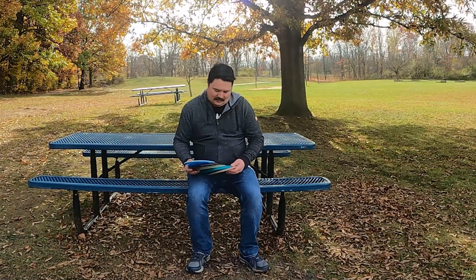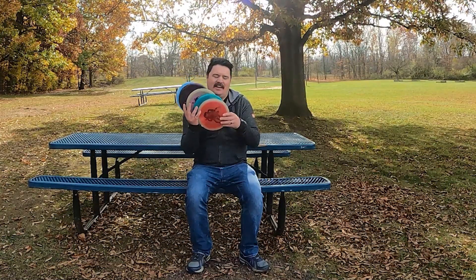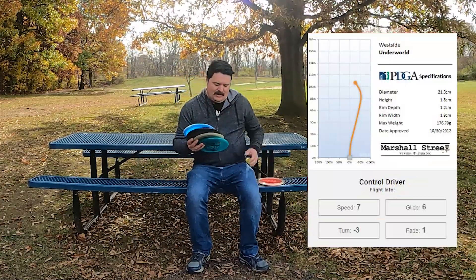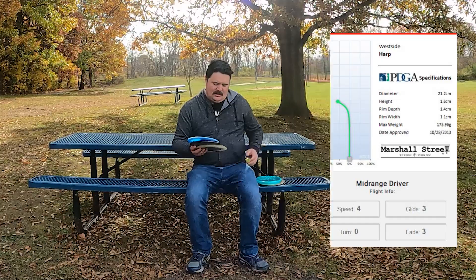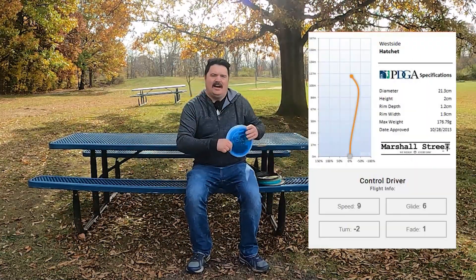The wind just picked up, but hello, I'm Cole and thank you for joining me as I go on my disc golf journey. Today we're doing something pretty fun — I got this West Side box. These are the five discs that are in it: the Underworld, the Harp, the Anvil, the Gatekeeper, and the Hatchet. We got two understable fairway control drivers, two overstable mid approach discs, and kind of a stable approach or stable mid in that Gatekeeper.